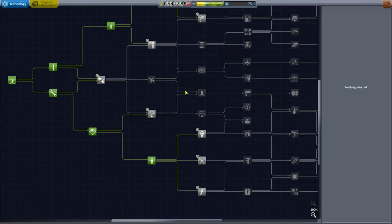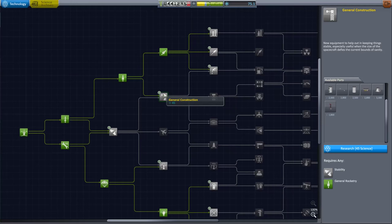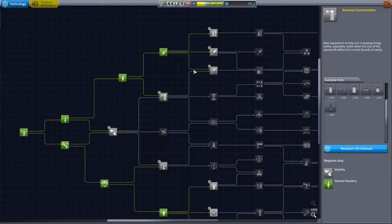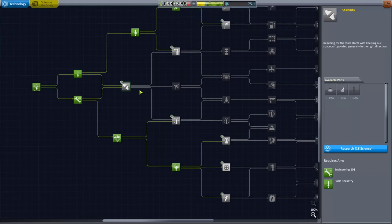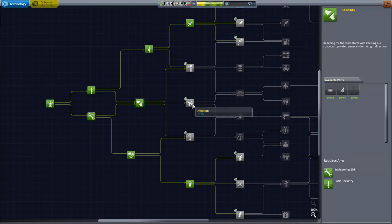We have 75 science, which isn't enough to get anything in this row because it all costs 90. We could go and get some of the general construction over here — this crew cabin allows you to fit two crew members, which is one of the ways you can get your tourism going. So let's unlock struts. The one I really want though is the fuel systems — this dramatically changes our ability to go into space. Although I don't think we've got radial decouplers yet, so I think we'll have to unlock this at some point. I guess I could just grab that now because we're going to want that at some point — it gives us the winglets, which is kind of fun.